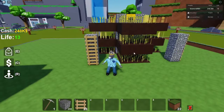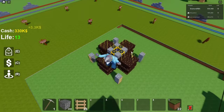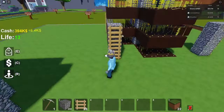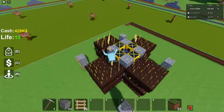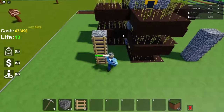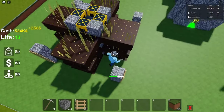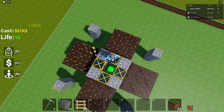I just finished three layers. By the way, if you don't have the fly gamepass — which most people probably don't — what you can do is place little poles on each side with ladders on them so you can go up and jump over. If you ever don't need to get back to the top, you can just break them — it's pretty easy.